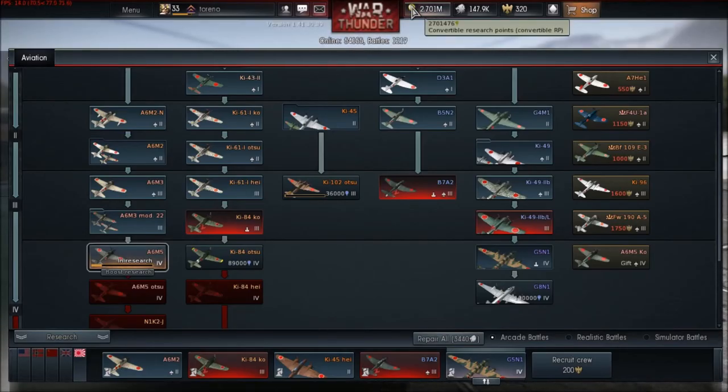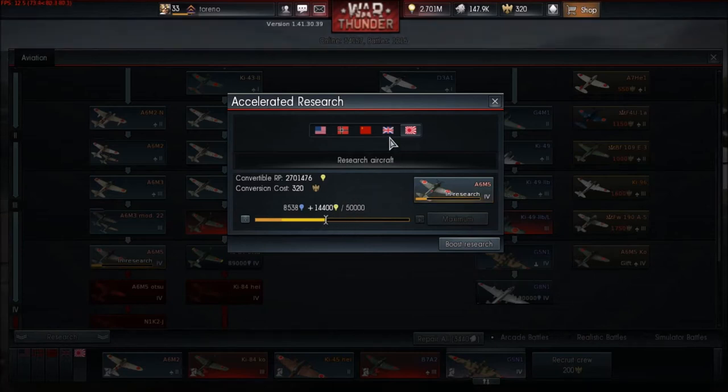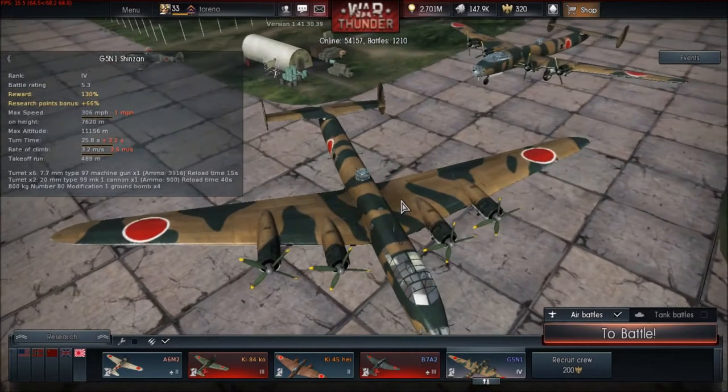We've also got something called convertible RP — most people just call it free RP. Basically you get this after every match, and you can spend golden eagles to apply it to the aircraft of your choice. For example, the A5FN got 10,000 XP; if we used free RP with golden eagles we can get another 14,500, almost unlocking the plane for us — so it can reduce the grind a little bit.